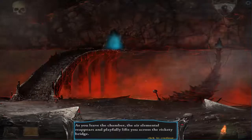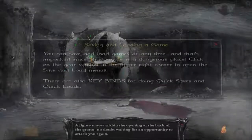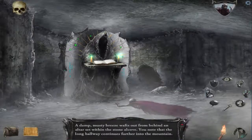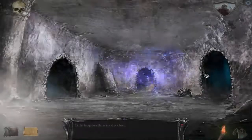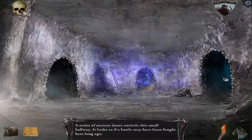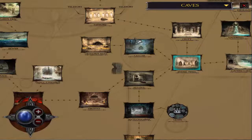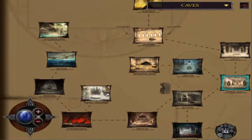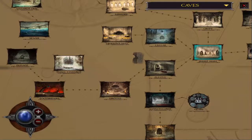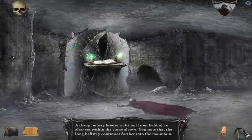As you leave the chamber the air elemental reappears and playfully lifts you across the rickety bridge. Awesome, okay. So we're free to - we're going to get stabbed. Yes, thank you, thank you game - I can't go there. I need to go to the mirror room. How do I get there again? I can go to the garden, passage, the sewers. I honestly think it is actually quicker for me to do the gear puzzle.